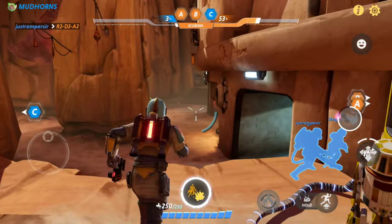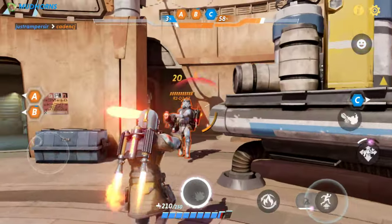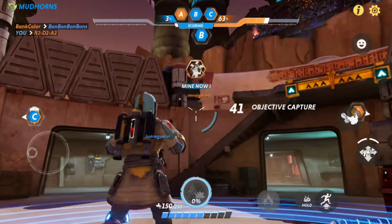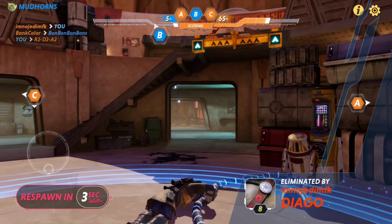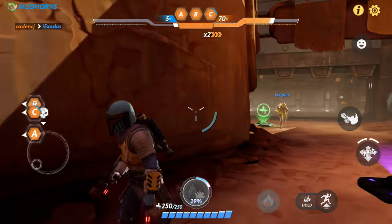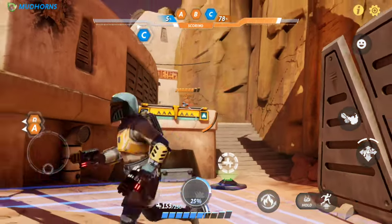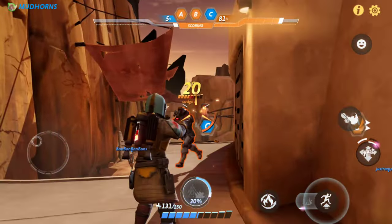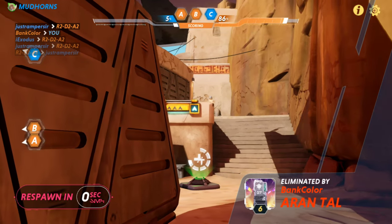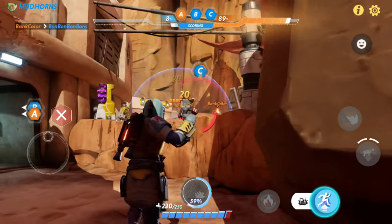He only has two abilities besides the final jump one. We don't really have any healers right now, or at least I haven't seen them often. The other team is dominating right now. It's tough — I don't know if it's just tough playing Iron Tal or if the other team is just destroying us. Probably a combination of both.